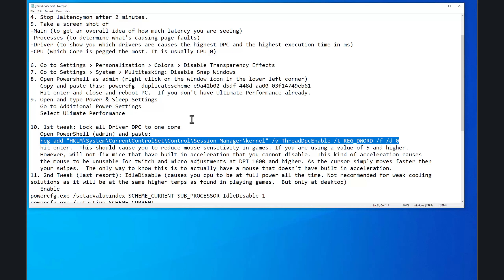The video is a little long, I know, but I want to make sure you understand what these tweaks do. They are both revertible. The first one — Lock All Driver DPCs to One Core — you can revert that by deleting the registry entry. Use regedit, search for 'ThreadDpcEnable', and delete it, then reboot the PC. Make sure it's found under Session Manager, Kernel, and so on — if it's found elsewhere, that's something Windows put there, do not touch it. Delete the correct entry and reboot, and the change is reverted.